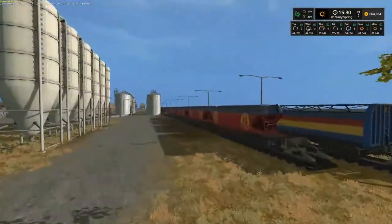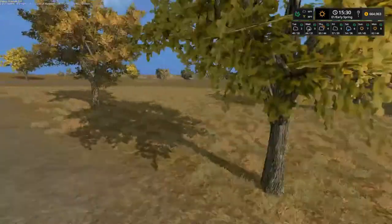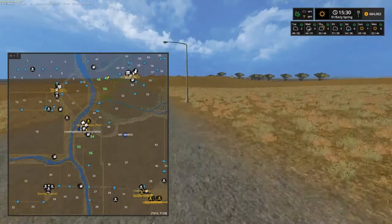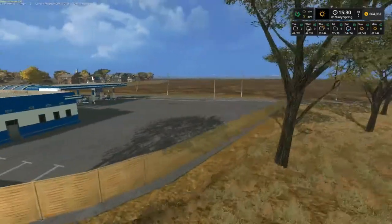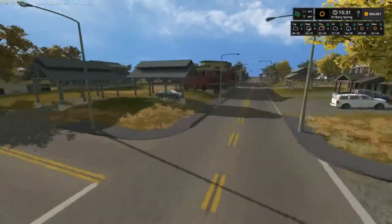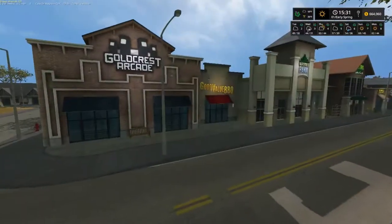Y'all seeing this is where I usually take my stuff to sale. Pretty neat little location. So back this way would be the town area. No little gas station right here - Freedom Fuels. Still the same price though. Still got like two or three little communities here. Goldcrest Arcade. Good value barbecue.